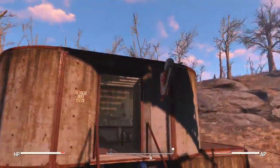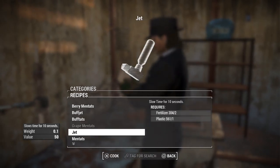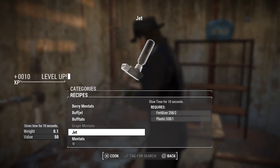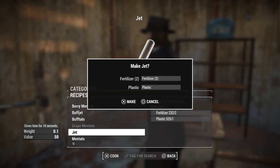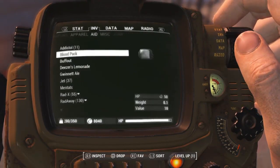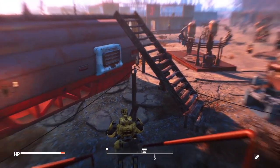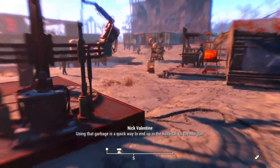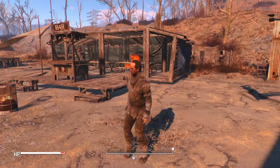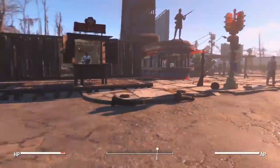And I forgot the most important thing of all — this is my drug lab. I'm making all sorts of different chems here. Allow me to demonstrate by making a bunch of Jet. I did a lot for you, such as doing Jet. Oh my god, that felt good. Well, I'll see you guys all later — I'm pumped right now.